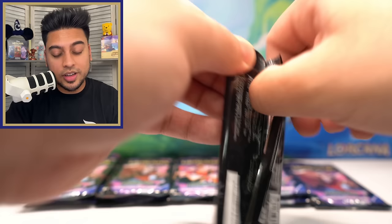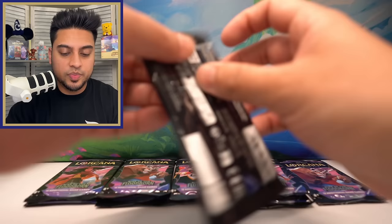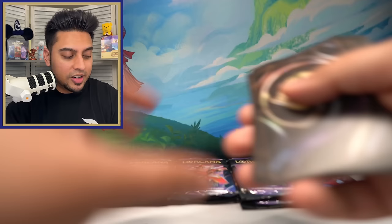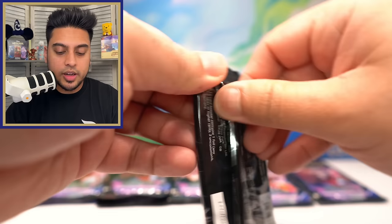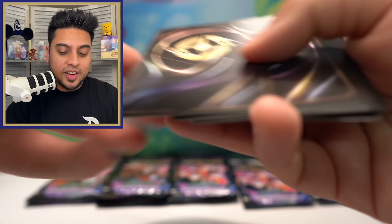Pretty disappointing if we don't get an enchanted here, because we've pulled two enchanteds and both were Pete Bad Guy. I don't want to pull a third — we'd probably give it away on the channel. Falling Down the Rabbit Hole, Honest John — this one looks cool. We're getting down to the last few packs, not looking very good. Flynn Rider, Peter Pan's Shadow, Piglet.